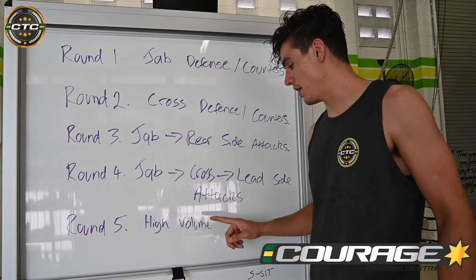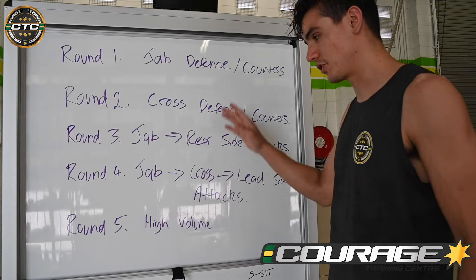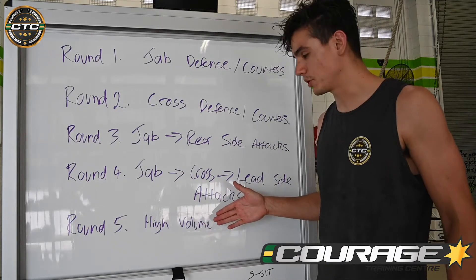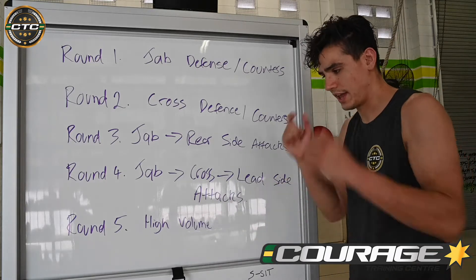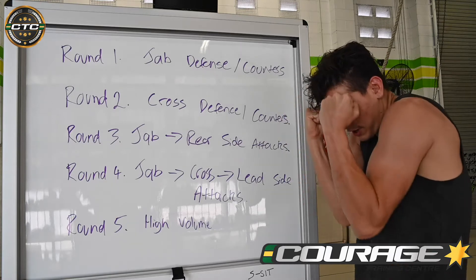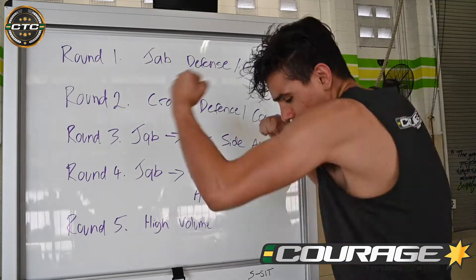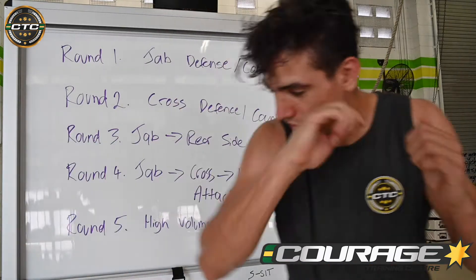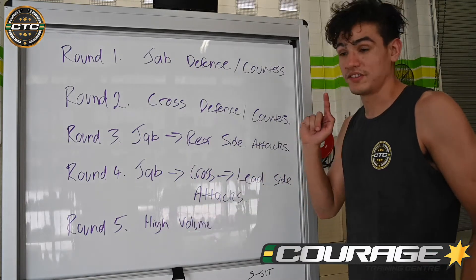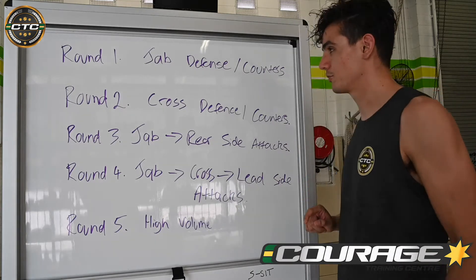Last one — round five — we've just got a high volume round. I like to put this at the end. I kind of imagine I've just got to the end of a five-round Muay Thai fight. Maybe it's super tight on the scorecard, so I just need to put out as much volume as I can. I like to keep my defense as tight as possible — elbows stuck into my ribs, hands nice and high — practice all those defensive movements and then just unloading with as many punches and kicks as I can fit into this round. Good defense, nice clean technique, but as high volume as possible — really try and push the pace in this one.